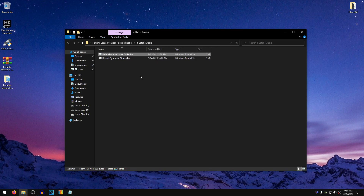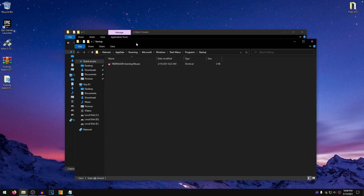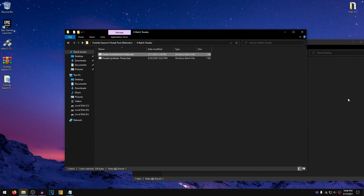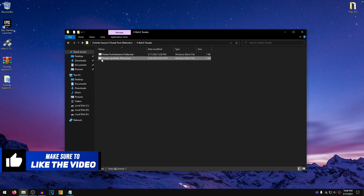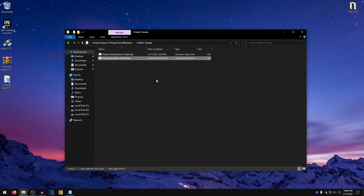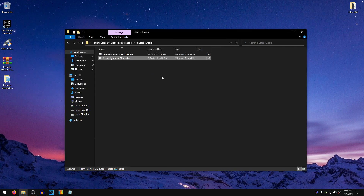In order to run the batch file at startup, press the Windows key and the R key at the same time to open up Run, then type in shell:startup and hit OK. Then just go ahead and copy the Delete Fortnite Game Folder bat file and paste it inside of this folder. Now every time you boot up your PC, this bat file is going to run and delete the Fortnite game folder from the AppData. Moving on to the next bat file — Disable Synthetic Timers. This is going to make sure that when you use applications such as Timer Resolution or ISLC, your current timer always sets to 0.5ms instead of 0.499 or 0.501. Just right-click on it, run it as administrator, and that's basically it. This is going to make sure that you guys get the lowest input delay while using any of those applications.